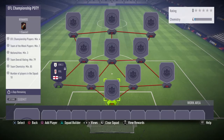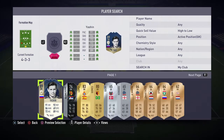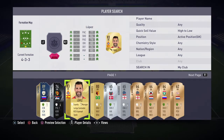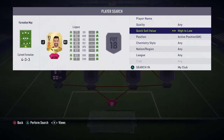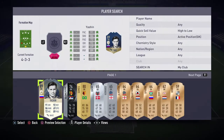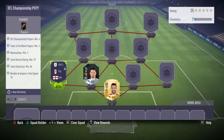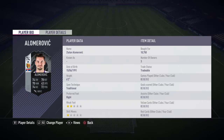Hello, 60th Gaming here, going to be doing the Ryan Sessegnon SBC so let's get started. In net we have Diego Lopez from Espanyol, and then in defense there's going to be another goalkeeper going there — his name is Alam Erovic, he plays for Korona Kielce or something like that.